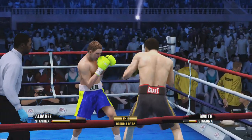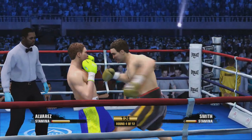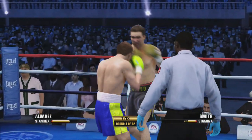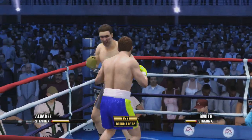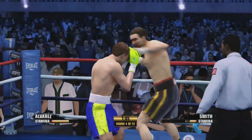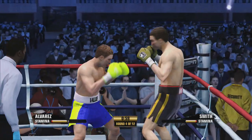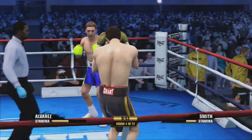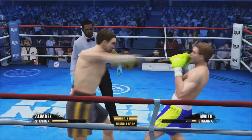90 seconds to go in round number four. Keep your head moving, keep moving. Smith's defense is paying off now, really frustrating his opponent. Macho is so defensively sound it doesn't make for an easy target — and it makes for a very frustrating night for his opponent. You can see his opponent getting a little tentative, afraid to let punches go because when he misses, he's worried about leaving an opening.